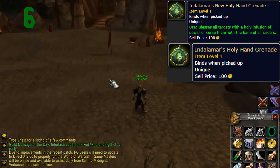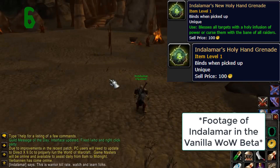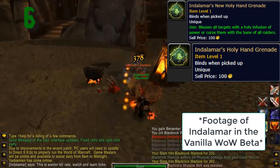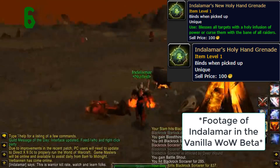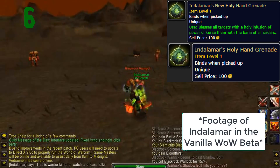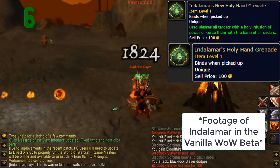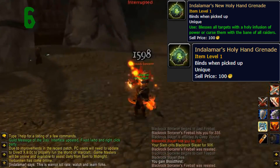Number 6: Endalamara's Hand Grenades. These were two separate items, both at artifact quality level. One had no effect whatsoever and just had a vendor sell price of 100 gold. The other said it "blesses all targets with a holy infusion of power or curses them with the bane of all raiders." It seems that all the artifact level items before Legion were just used for testing purposes, so I personally believe that's their only purpose for being in the game files and it was never intended for them to be in the game. It's named after a warrior in Dalaran who made a video of him mowing down NPCs to show warriors were overpowered, right after there was a lot of backlash on the forums saying warriors were underpowered in the beta. So it's possible this is just a goof item.